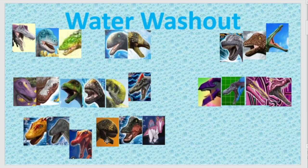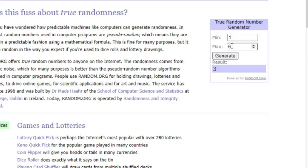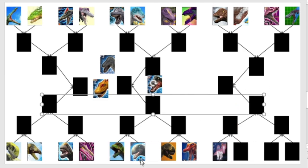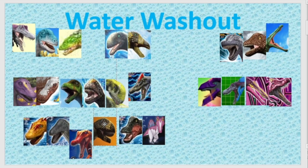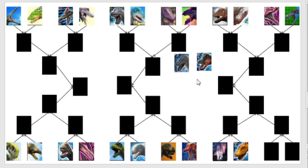We're down to four more — Amargasaurus, Augustinia, the Thing, and Spiny. Number four — that's Spiny. We have Spiny in this bracket, and his opponent will be number one, the Amargasaurus. That will leave us with Augustinia and the Thing — so it'll be the Thing against Augustinia.